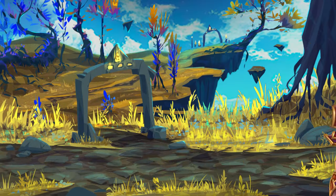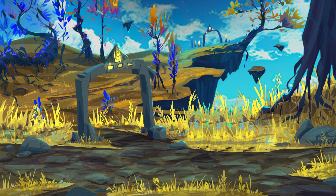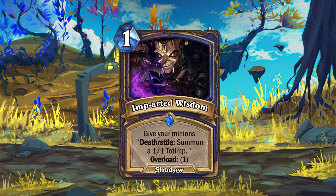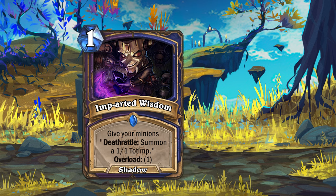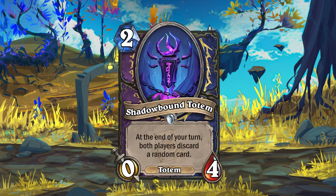We last saw the Warlock card Enchanter Echo, so now let's look at the dual-class cards between Warlock and Shaman. First we have the one-mana shadow spell Imparted Wisdom. This spell will give all your minions a Deathrattle: Summon a 1-1 Totem and then Overload for 1. The Totems are 1-1 Demon Totems and are considered Imps in any way that matters. The other card for Warlock and Shaman is Shadowbound Totem — this 2-mana 0-4 Totem will discard a random card for each player at the end of your turns.